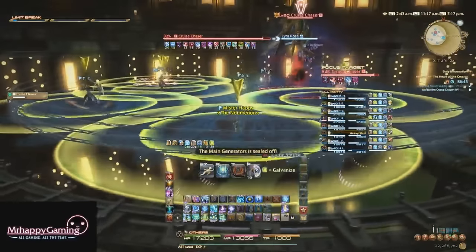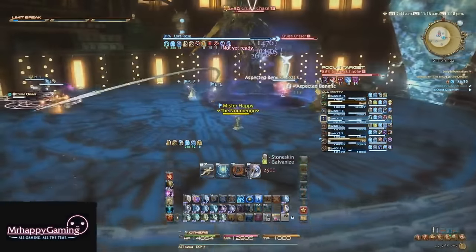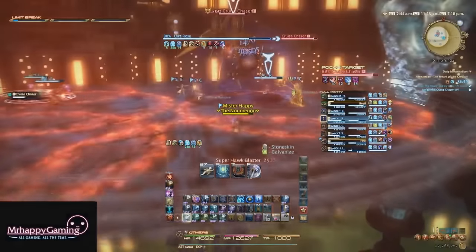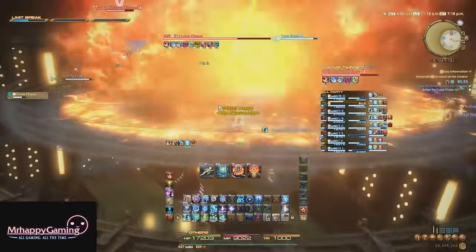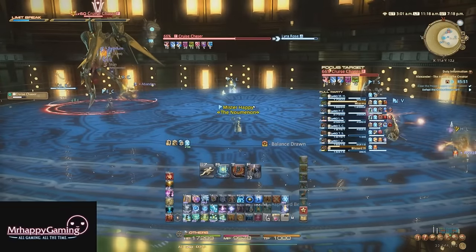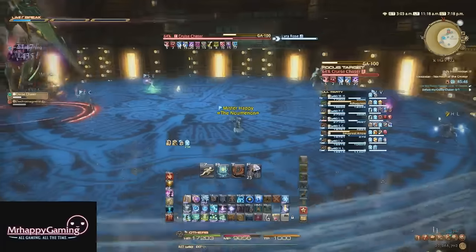His Optical Sight attack has three different modes, but in this phase you'll probably only see two of them at most. One just marks party members with AoEs, so you just spread out away from each other. Another one hits the entire center of the room with an AoE, so you need to move to the edge of the arena. The final one does a rotating AoE along the outside of the room before hitting the middle with a smaller AoE — you probably won't see that last one until near the final phase.